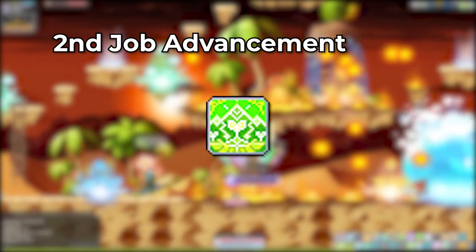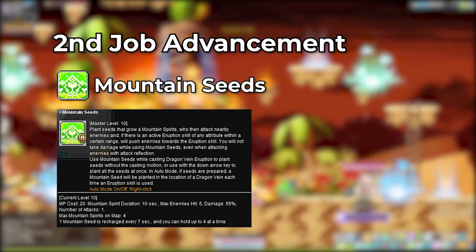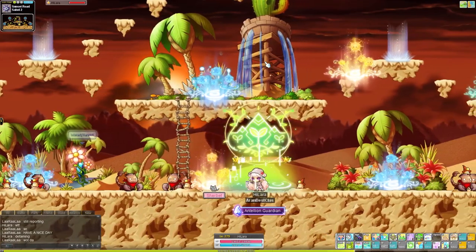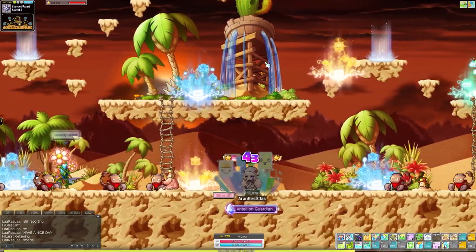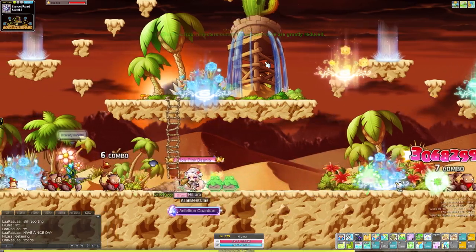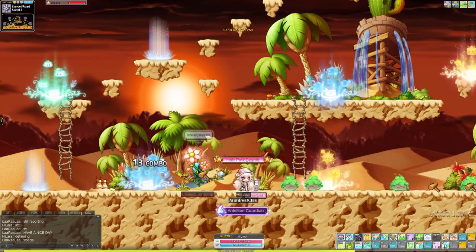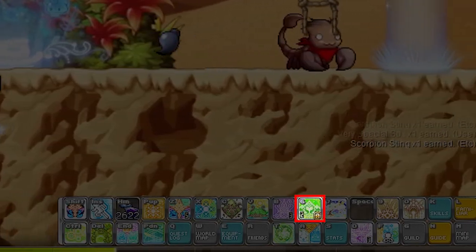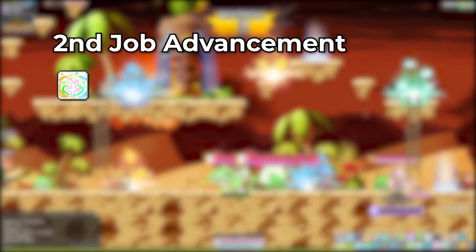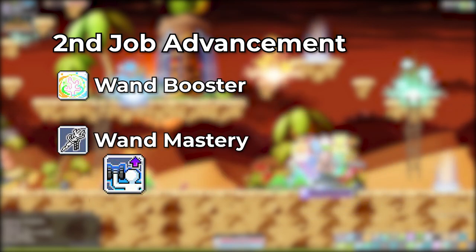Next damage skill on the list is Mountain Seed. This skill allows you to summon small mountain spirits who attack alongside you while also pushing enemies towards your eruption skills. You can either manually summon each mountain spirit or right-click on the skill to automatically summon them. There can be a total of 4 spirits summoned at one time, each summon using 1 stack. Stacks can be tracked on the bottom left of the skill icon when hotkeyed. And we also have our wand booster to increase Lara's attack speed, as well as passives: Wand Mastery and Fortune Fitness.